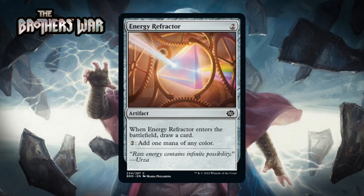Next up it's Energy Refractor, which for two generic is a common artifact. When it enters the battlefield you draw a card, and you can pay two to add one mana of any color. It's a good thing this replaces itself because it's pretty bad at filtering mana. We've seen Prophetic Prism — a similar card that tapped for one mana of any color — and that was pretty good in artifact-theme formats. Two mana is obviously a lot more than one. The format does care about artifacts and non-creature spells, and a card that replaces itself has some inherent value. I think this is a C-.